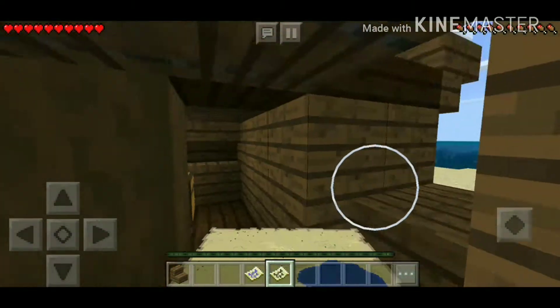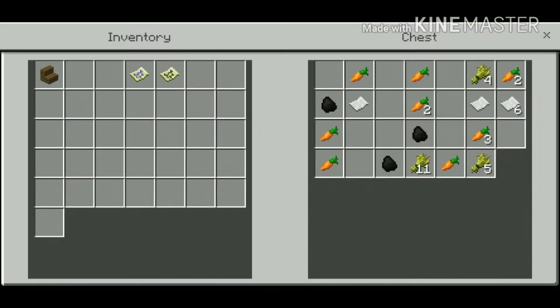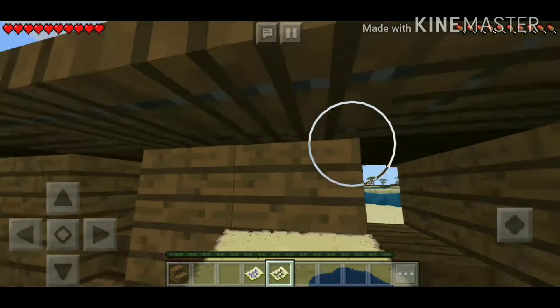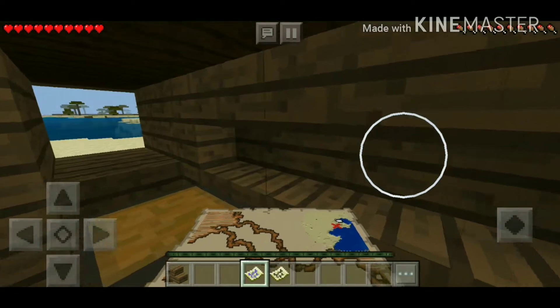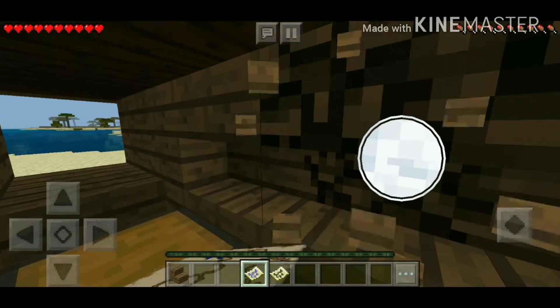If you do want to end up making this your survival, you've got that. And then you've also got a bunch of wheat, coal, carrots, and paper. So this is actually probably one of the coolest seeds I've seen in a long time. A treasure map is literally right here, so if you want to get that treasure, I'll be getting that as well in a little bit.